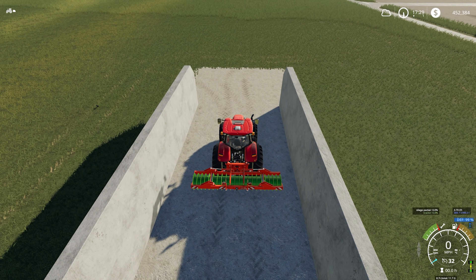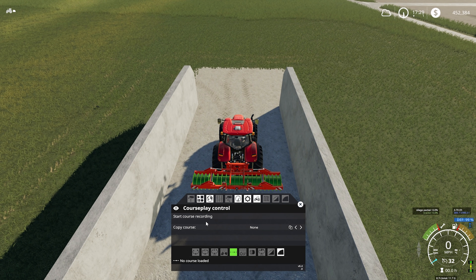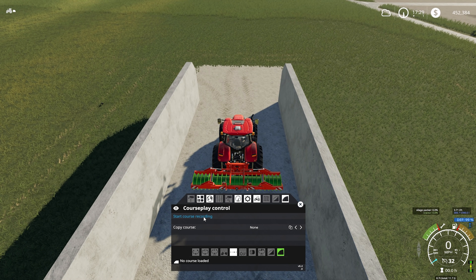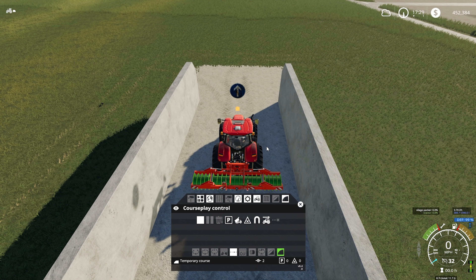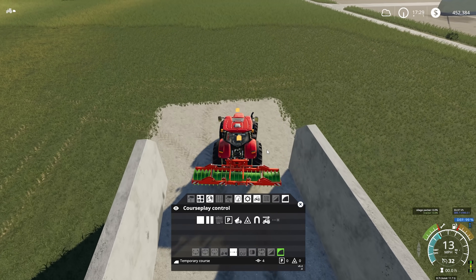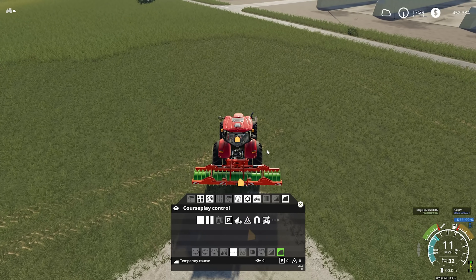Now what you want to do here is open up your CoursePlay controls and in the bottom right-hand corner you've got a course called leveling and compacting, so you want to hit that. What we're going to do here is reverse a little bit more and straight away hit start course recording. The first thing you're going to do is drive straight out of the bunker and drive just to one side, somewhere like that.